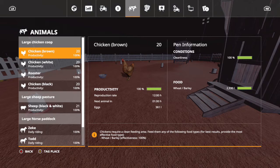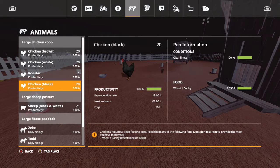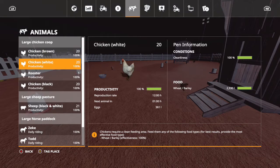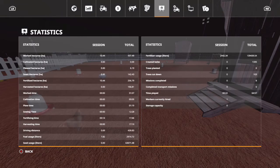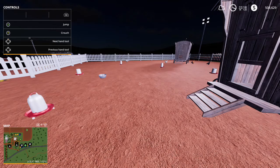Every time the reproductive cycle goes through you get one more chicken per color unit. Each color unit will produce their own chicken. So at the end of the reproductive cycle in an hour we should have one more chicken per color — so essentially we didn't get one more chicken, we got three. Let's speed time up a little bit and we'll see — we should get three chickens instead of one at the end of this hour.